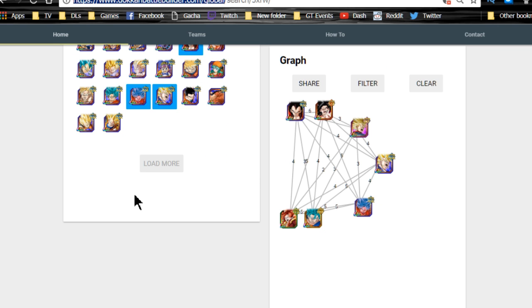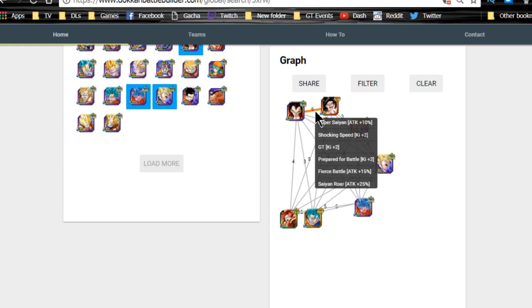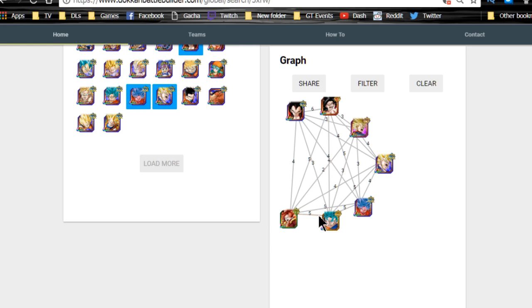This is the Heroes team I'm recommending. Using the team builder at dokumbattlebuilder.com — branched off of dbc.space — my ideal recommendation would be a double Trunks led team. The Super Saiyan Force gives themselves really good ki buffs — Trunks gives ki plus one, HP, attack, and defense plus 70. The Super Saiyan Force gives themselves six ki just for linking together through Shocking Speed, GT, and Prepared for Battle, so you get a 70 attack buff across the board.